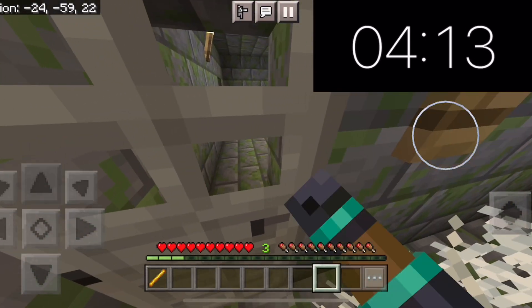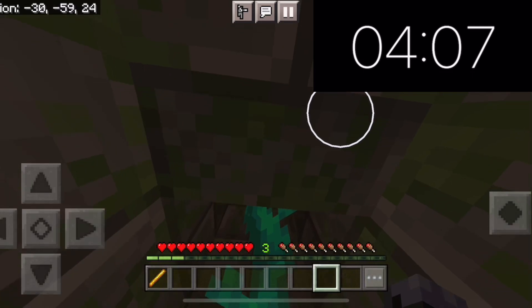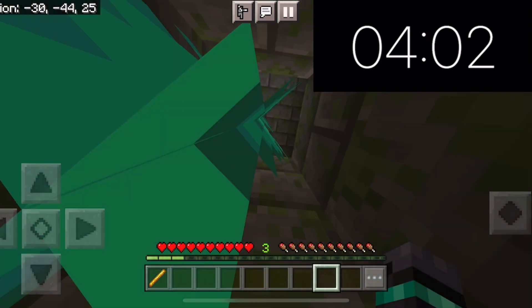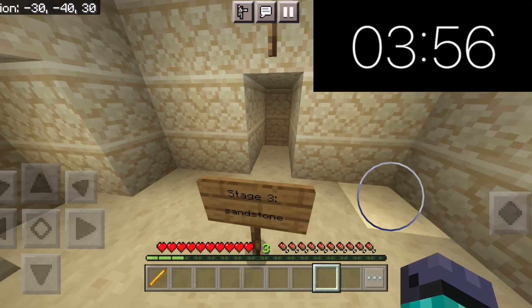Gotta push it again — there we go. Empty room. Oh, this vine — we go up, I think. You can only really go up or down, I didn't see anything down, so up it is. And then we've got a sand room. It says Stage 2.